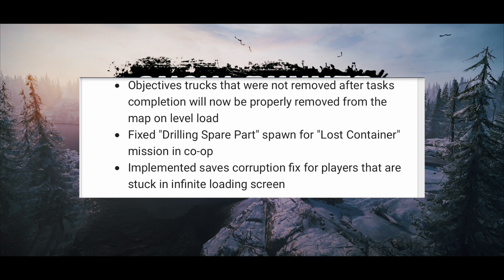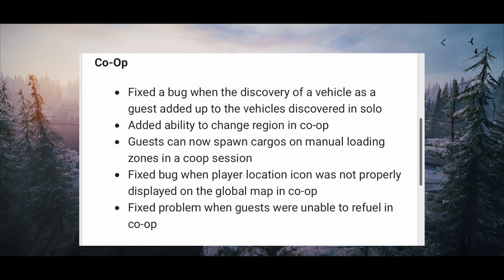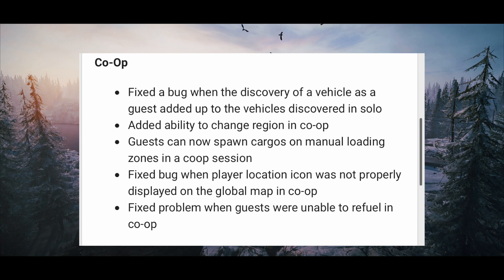Fixed drilling spare parts spawned for a lost container mission in co-op — that one was annoying because the spare parts wouldn't actually pop up on the map. Implemented save corruption fix for players stuck in infinite load screens. Fixed a bug in co-op when the discovery of a vehicle as a guest added up to the vehicles discovered in solo — I guess it was some kind of duplication.